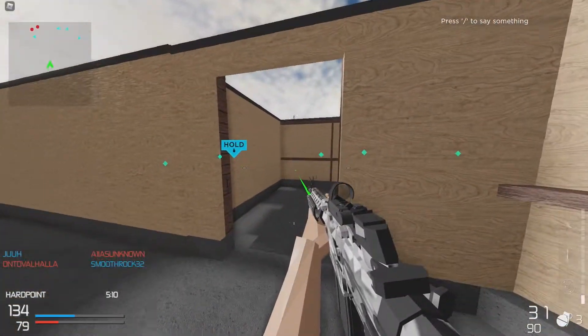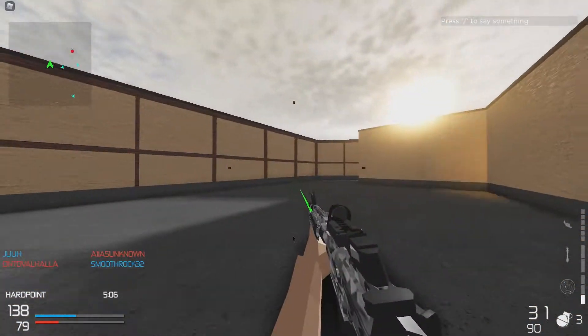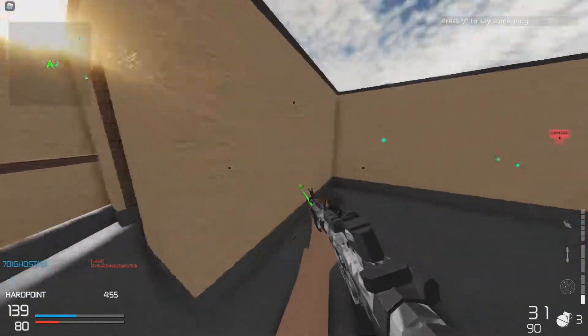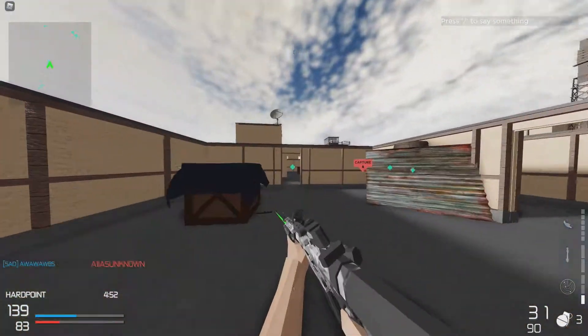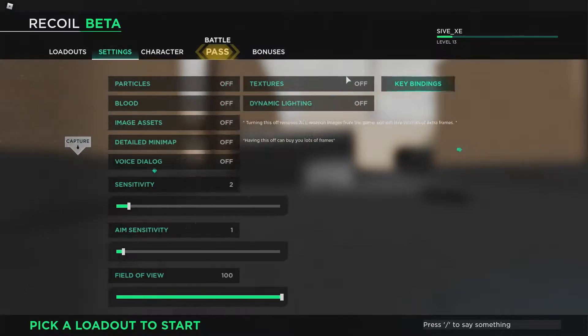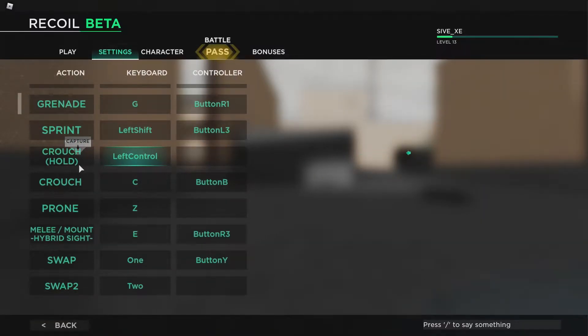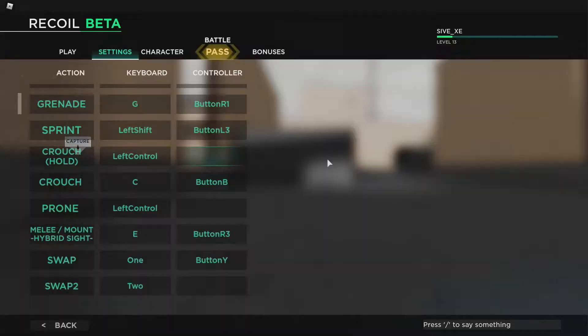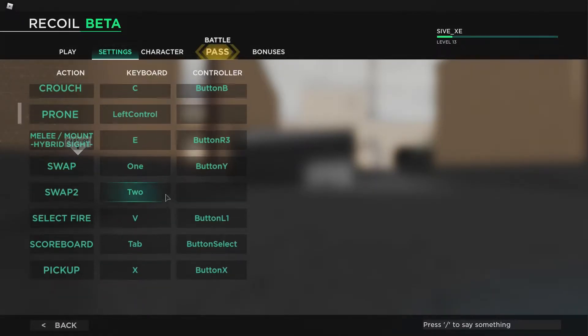There's a poison gas ability too. So hold crouch — C is crouch, and if you hold it, it goes prone. Let me check the keybinds: hold left control to crouch, C to crouch, prone is Z. If you hold crouch it goes to prone as well, so you don't even need to hit Z. I'll change it to left control crouch hold, and set the other bind to P since I won't be using it.